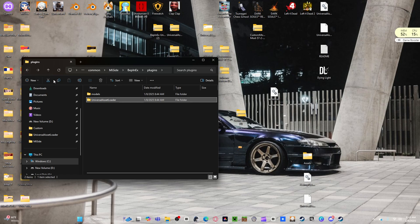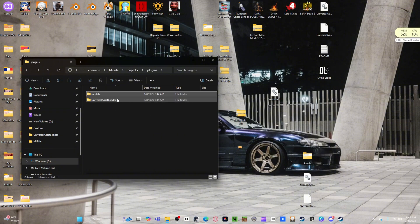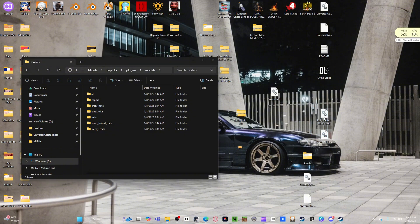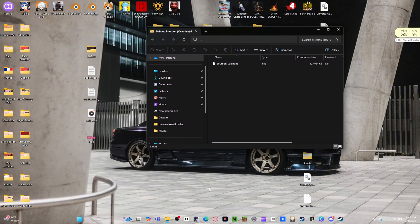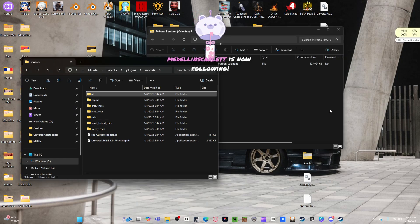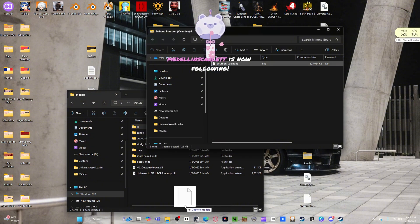So let's go into our file again. We're going to move the Universal Asset Loader out - we won't be using Universal Asset Loader anymore. Open that up, throw your MS Custom Models folder in here like that. We're going to use this one again. Then slap our file in here - the Boo Valentine. There we go, and it should be able to load up.